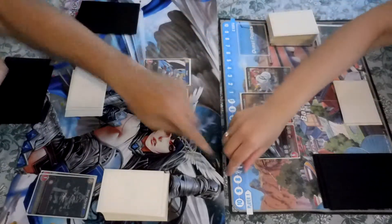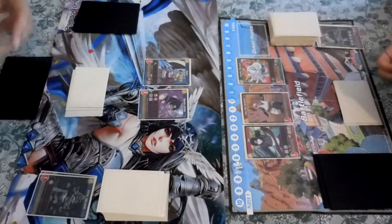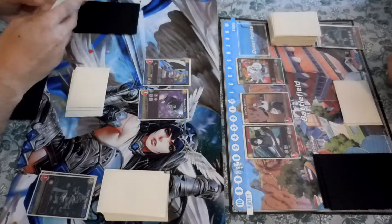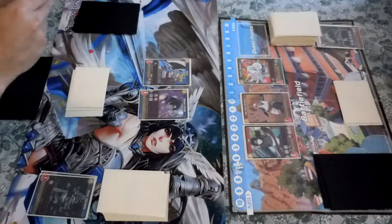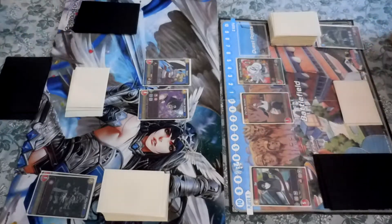Seven, seven times. Draw for turn. That was not smart. We're just praying on the Guardians at this point to get us back into this game. Praying on the Guardians, pray to the Guardians.